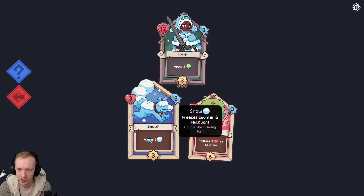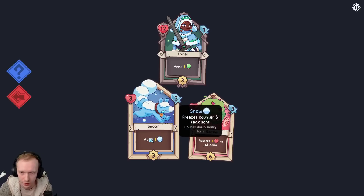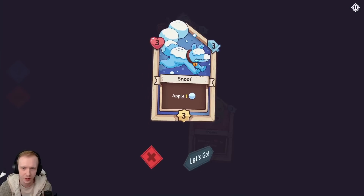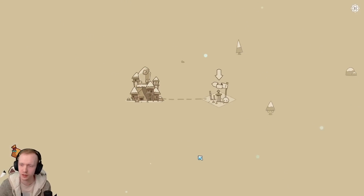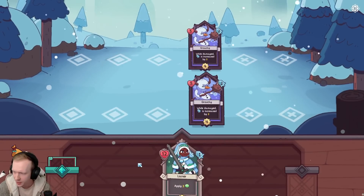We can take Snuffy. Applies one Snow - freezes counter in reaction. So it'll freeze the enemy's counter, their countdown to attack, for one turn. Restores three health to allies. I think I like Snuffy here. I know that was a lot to take in all at once, but hopefully in the battle I can kind of show you.